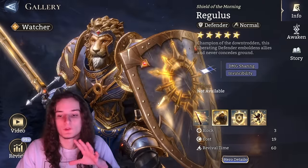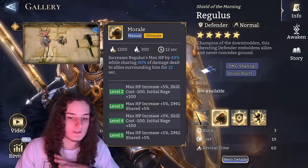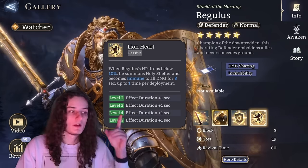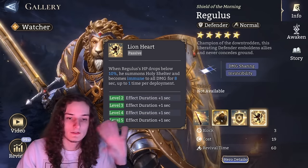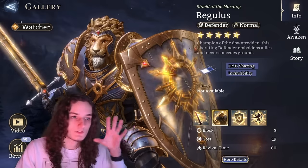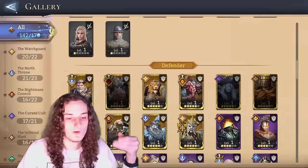Regulars is another case of just upgrading with dust — he's going to perform as well as he needs to. The immunity going from 8 to 12 seconds doesn't really change the way he functions.